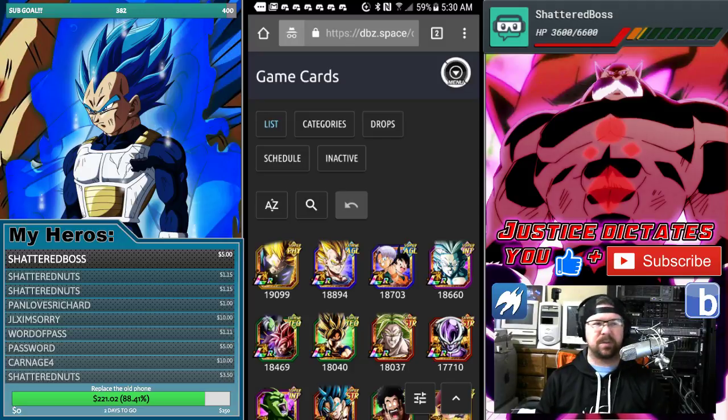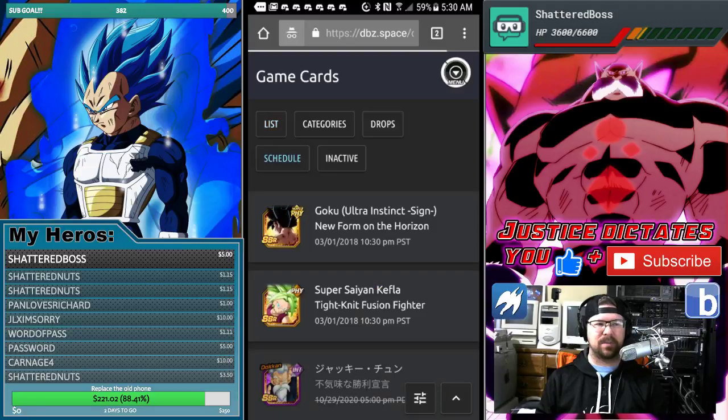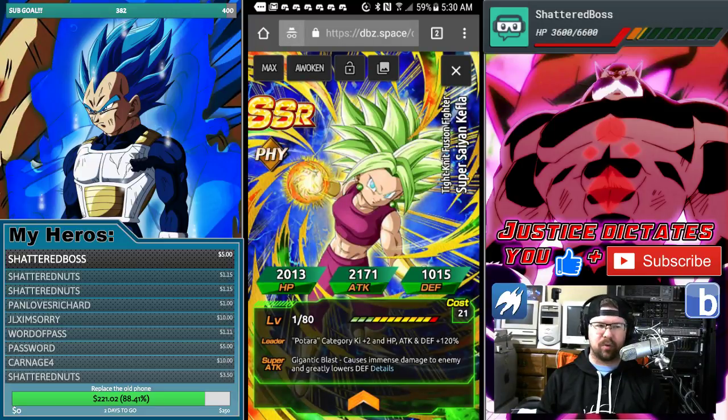I really thought it was going to be Frieza, but apparently it is going to be Kefla. So what the hell is this unit? She is the fusion of Califla and Kale. She is the Potara category lead — basically all the same stats as UI Goku, but for Potara category. Which is actually pretty broken and pretty unbelievably crazy. It doesn't get any better than that until July when we get the new LRs.